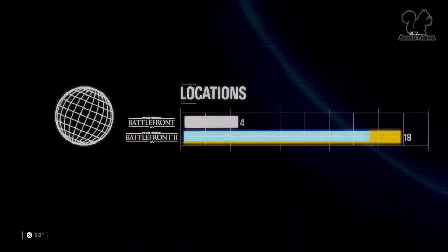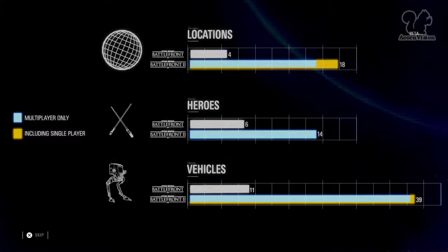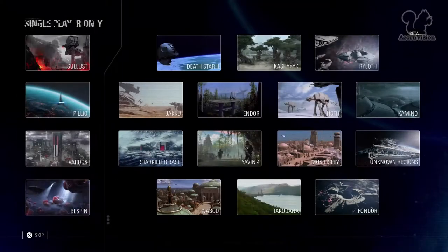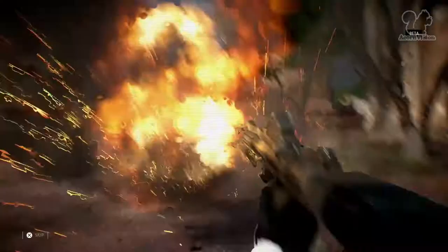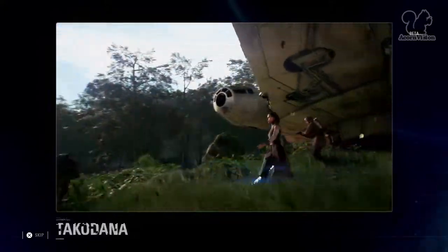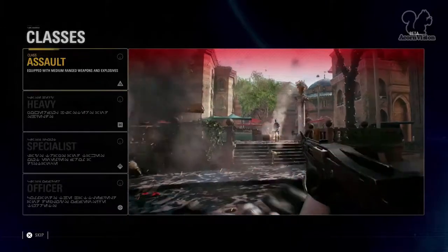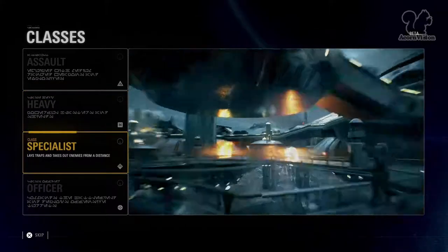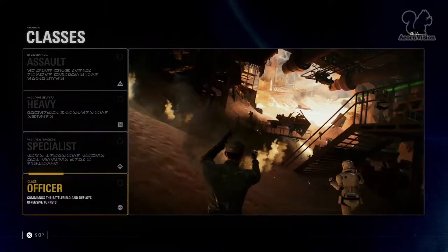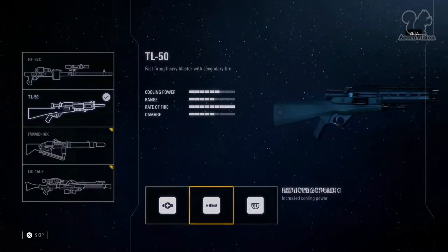Star Wars Battlefront 2 has nearly tripled the number of locations, heroes and vehicles as its predecessor. It all starts with the Battlefront - over 14 locations to explore across all three Star Wars eras. In today's beta you'll have a chance to explore Naboo, Fondor, and Takodana. Star Wars Battlefront 2 introduces class gameplay - choose from the Assault, Heavy, Specialist and Officer classes, each with unique abilities, weapons and weapon attachments that give you an edge in battle.